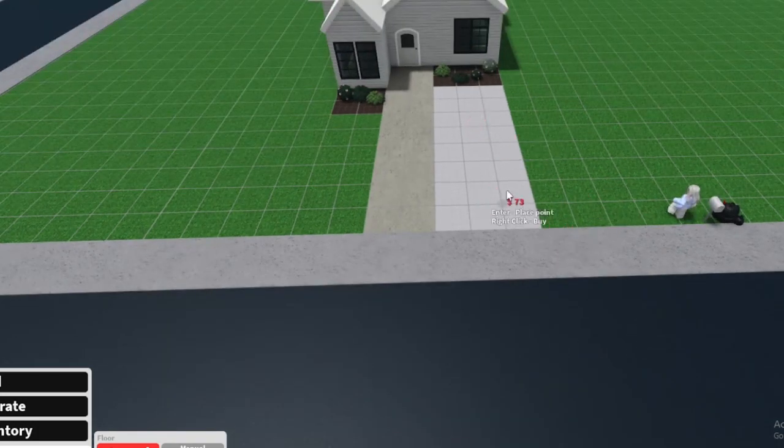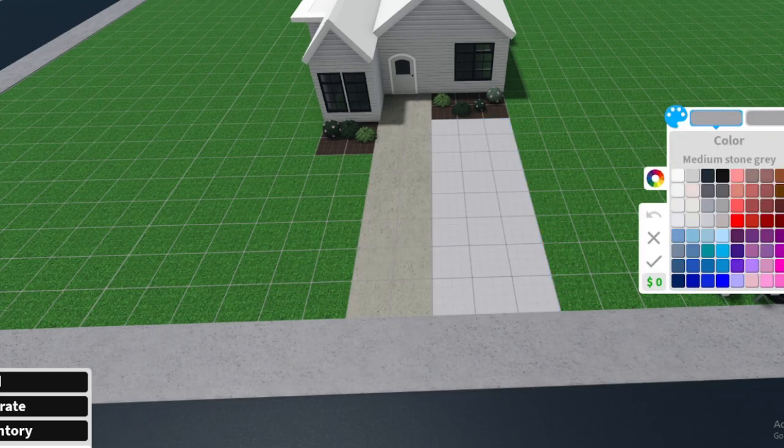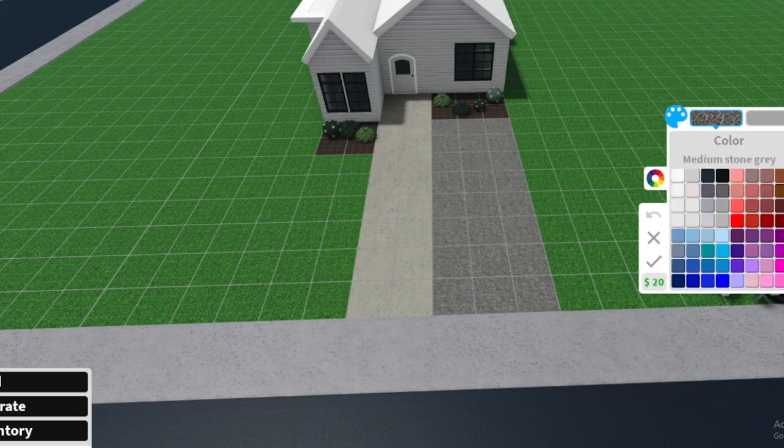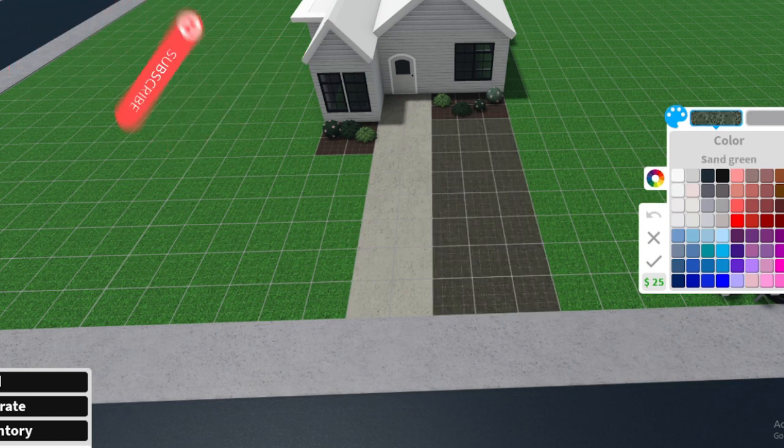Now you have a big floor right here and it looks a little strange. We're going to go ahead and go to the color palette, and we're going to color it. We're going to go to Materials and go to Grass — this is a grass right here. You guys can do whatever you want: you can make it yellow, you can make it blue, you can make it darkish like this, which I really like.